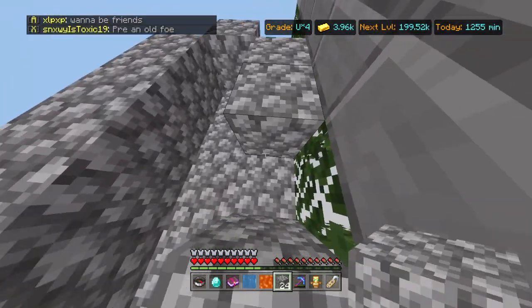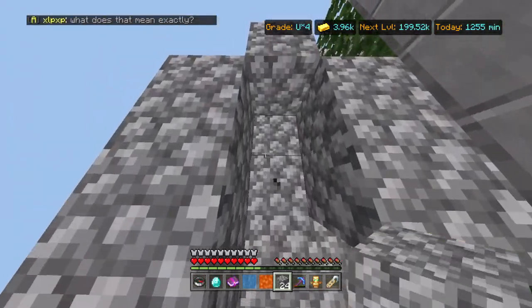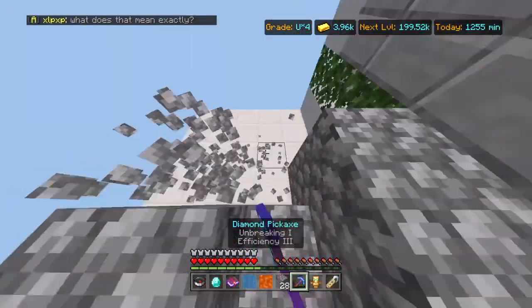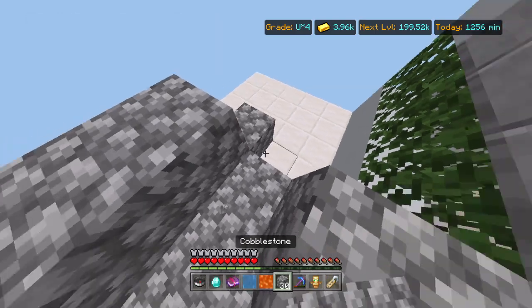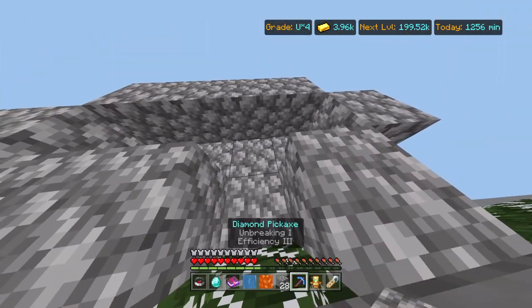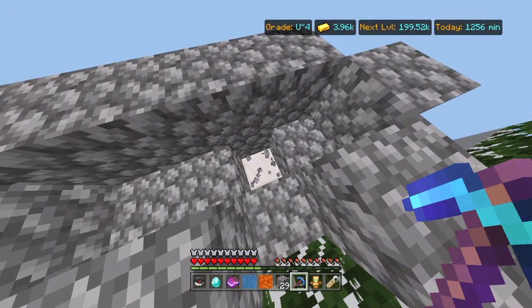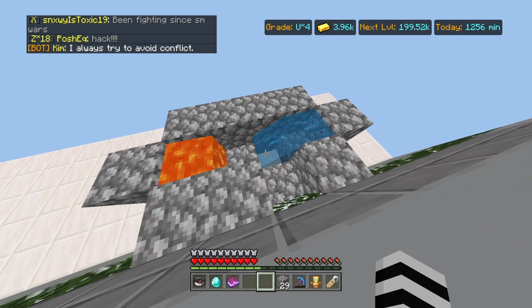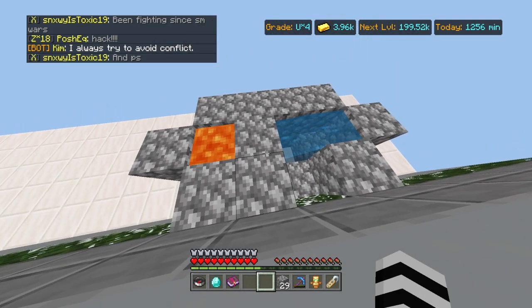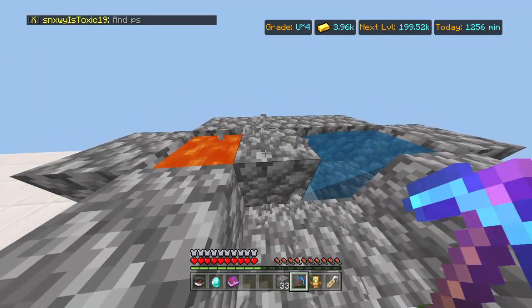Make it kind of like this. Then one, two, three, four. Then you get rid of this — I don't know why that's there. It needs to be one, two, three. So that's one, two, three, four. Then once you have it like this, kinda, you dig down there. And then you place your water there. Then lava on this side. Boom! It's right — cobblestone generator!